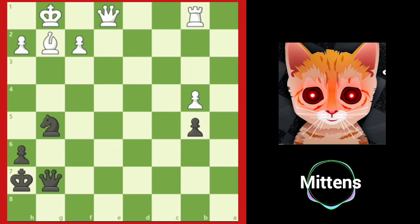After queen to g7, black has even set up a trap — do you see it? Remember, the winning side should always look out for counterplay, especially all checks and captures the opponent can make. White should have noticed that black's queen now winds up on the same file as white's king — always a dangerous situation. With that in mind, white just needs to eliminate any tactics by playing king to h1, removing any possible tricks.